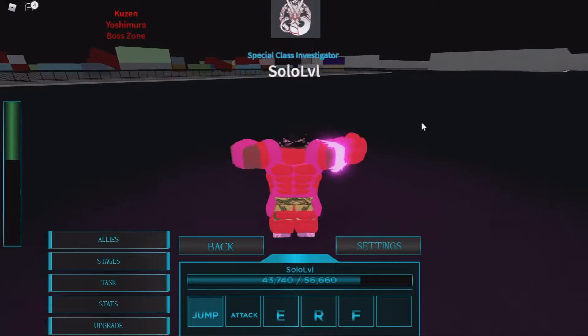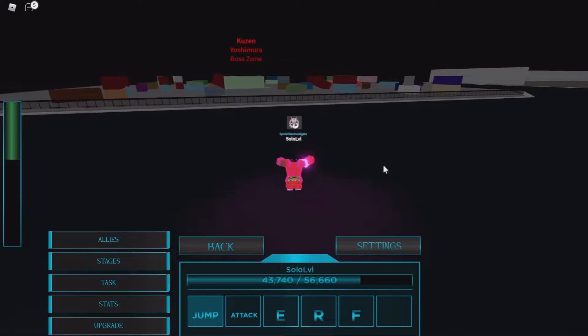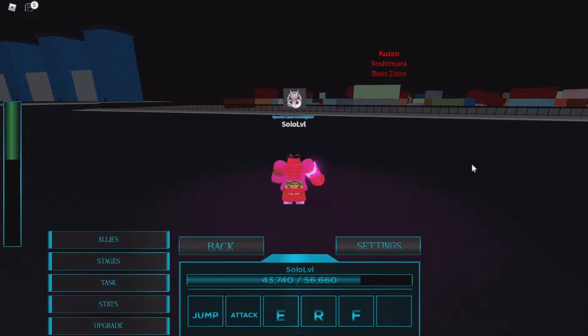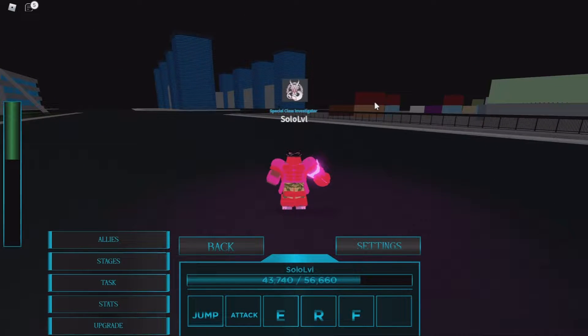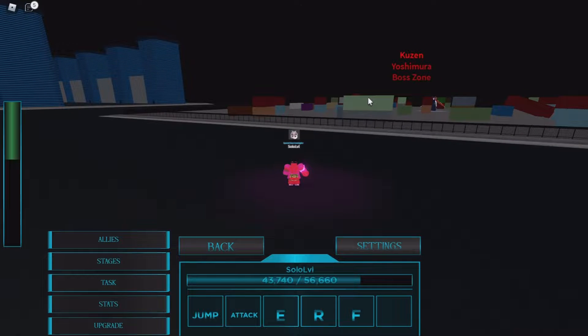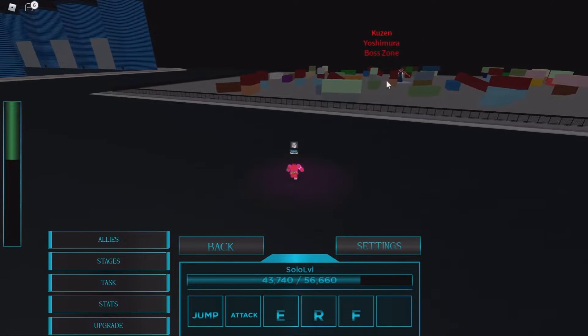Hey guys, welcome back to a brand new video. Today I'm going to be showing off the new Kuzin boss in Monster Ghoul. I decided to make a video on this game because I was currently playing it and felt the need to show off this new boss. The Kuzin boss requirement is level 500 — he's basically the second boss, so once you're done with Jason, you go to Kuzin.